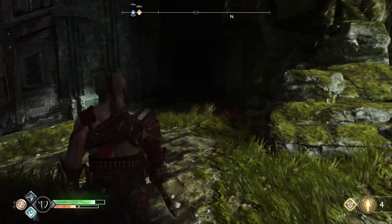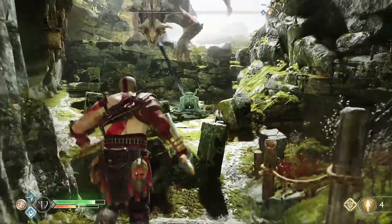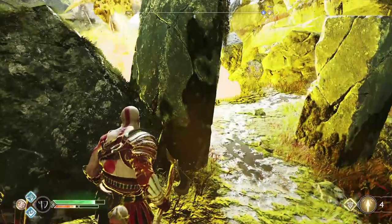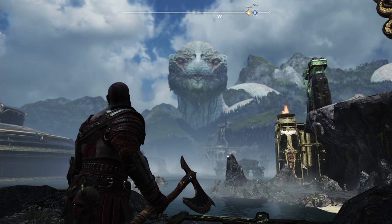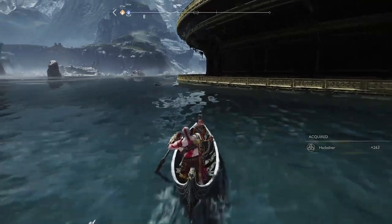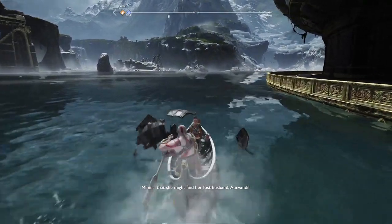So unenamored is he with his eternal bondage that he won't recognize your attempts to set him free, and will constantly breathe lightning upon you whilst you struggle to survive against sporadic groups of increasingly difficult baddies. In order to reach old Fafnir, you need to have at least made it up to the second encounter with the World Serpent. After the water levels receded in the Lake of Nine for the second time, hop in your canoe and speed off to the northeast corner of the map.